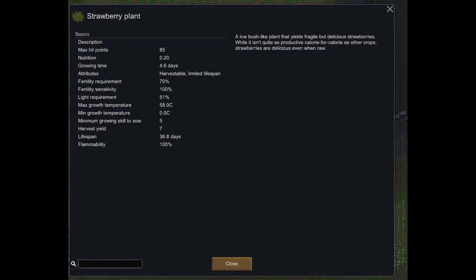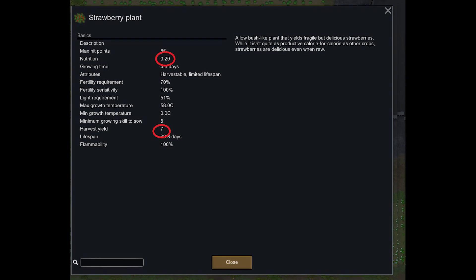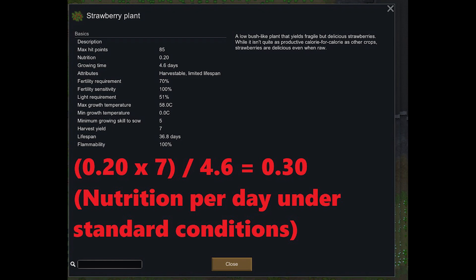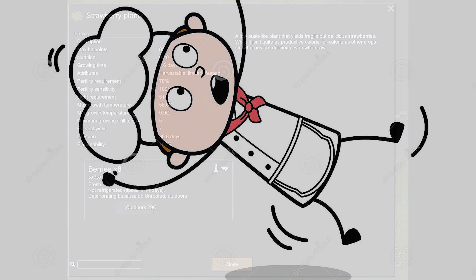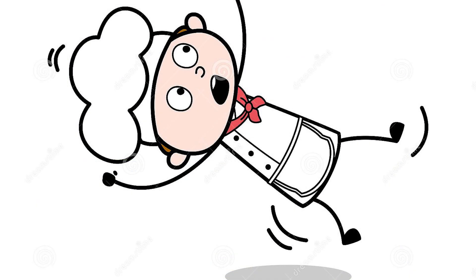Strawberries: honestly, one of the most underrated crops. Sure, if everything is going well, these are worse alternatives than the others. But it's RimWorld — everything is usually not going well. I love having these early game and a small patch mid game. While similar to rice at a low 0.3 nutrition per day, they can be used in place of pemmican for early game caravans. At 29 Celsius they last 14 days, which is more than enough for most early game traveling. Also, if your chef becomes incapacitated, these allow you to avoid the raw food debuff.